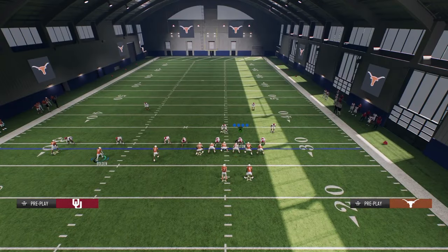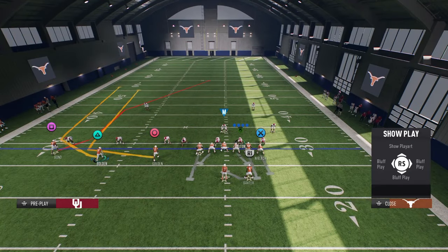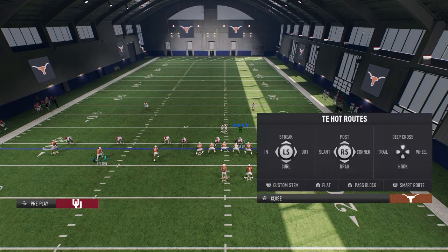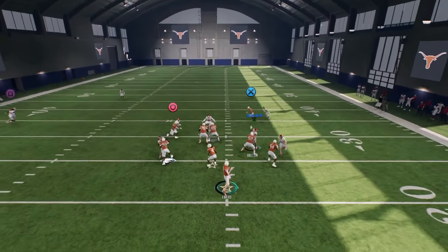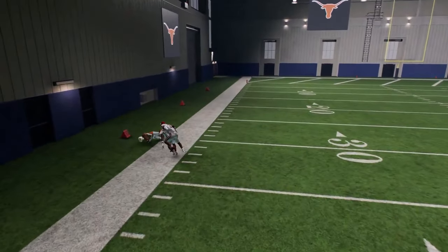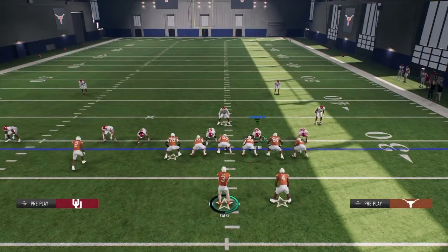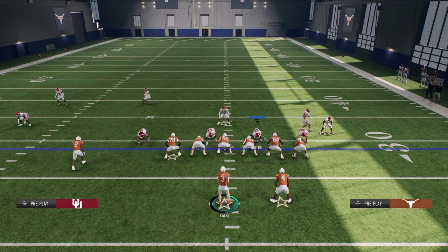If you are in regs, another thing you can do against cover two man is wheel the slot receiver. It's good — not bad way to run this. Watch this cover two man — you see how that wheel can kind of get into a really soft spot against that coverage. That is something you can do, but in general, these are the ways I like to beat cover two man and cover one.